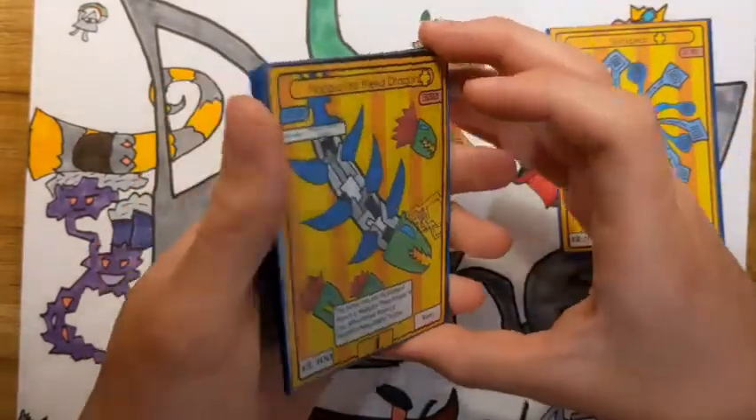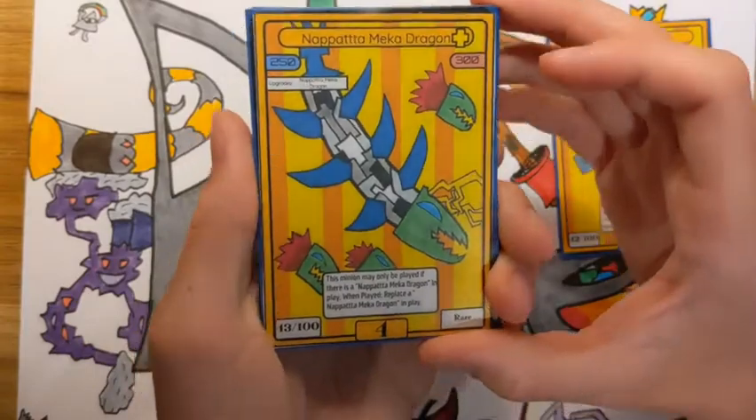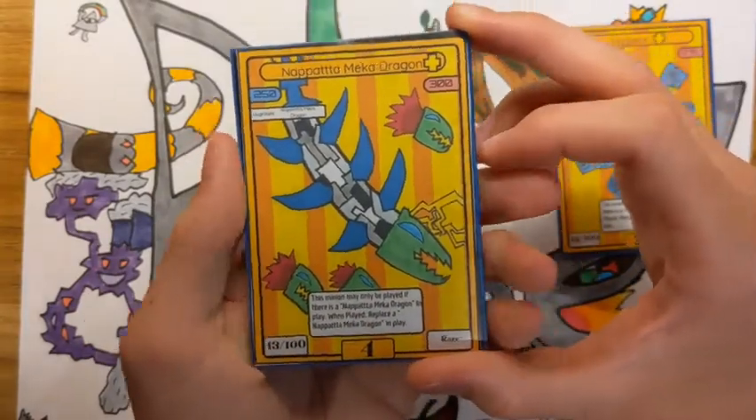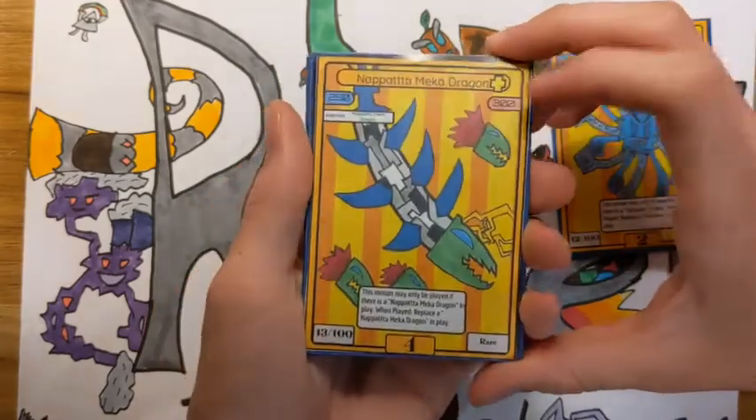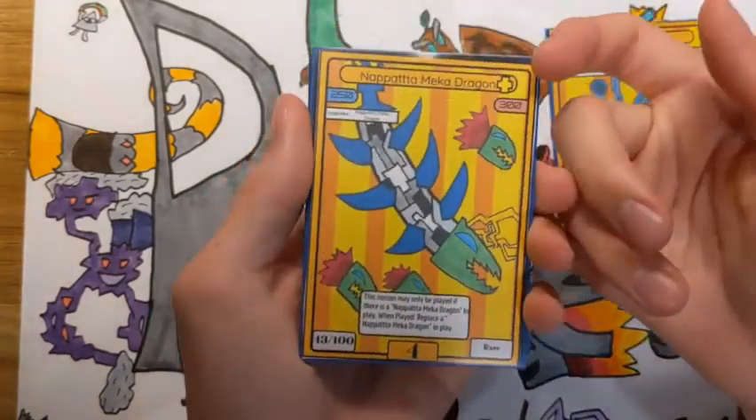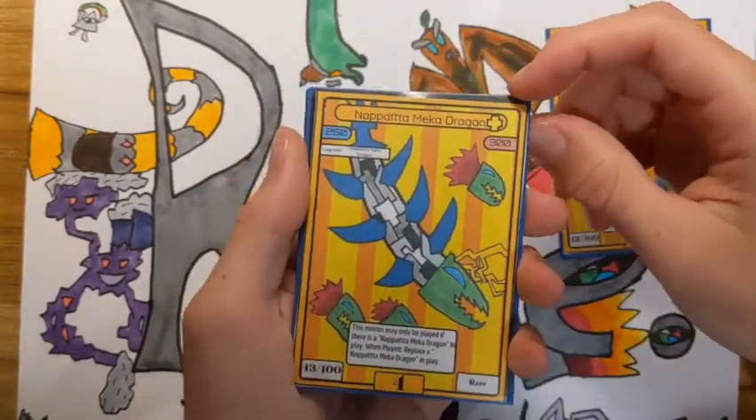Next we have Mecha Dragon — it just has a lot of stats. It puts so much stats on the field for a 4 cost, and honestly it's just a force to be reckoned with. It's really powerful.